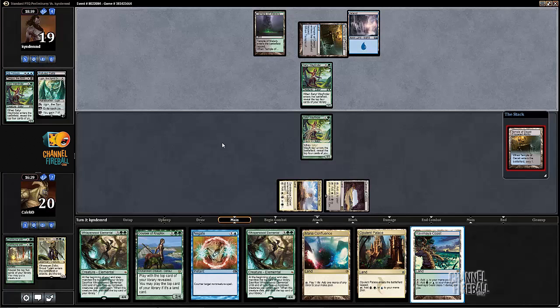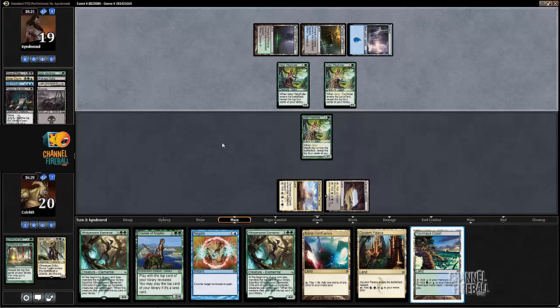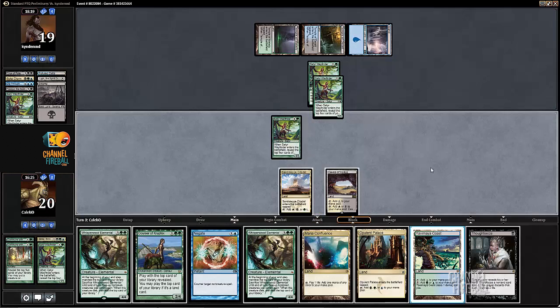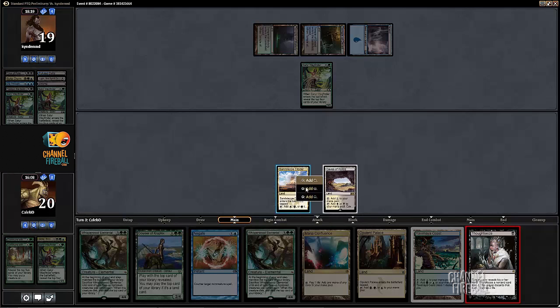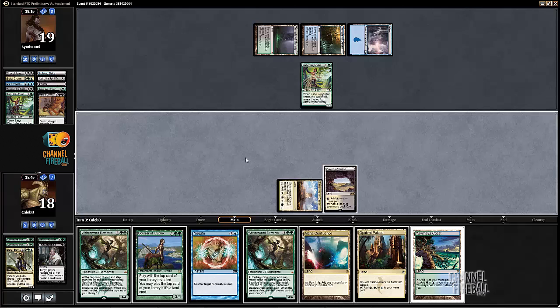We can't play Opulent Palace and hold up Negate here because then we won't have a blue up. There is a little bit more consideration to holding up countermagic here as opposed to last turn, simply because it's not just Ashiok anymore - now it's Ashiok or Kiora. I'll trade off - it's fine. That's a really good draw, gives me information. I think I'll Thoughtseize here, play Yavimaya Coast, and then next turn Courser into Opulent Palace. Just a Hero's Downfall on some lands - all right. We're not even going to hold up Negate even though he could rip one off the top. I'm just going to play the Opulent Palace for a slightly better curve.